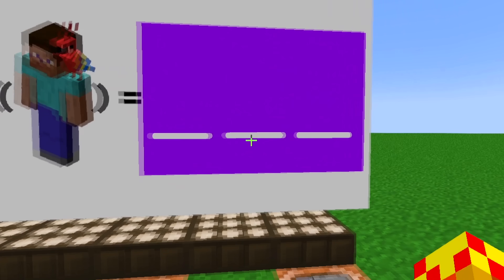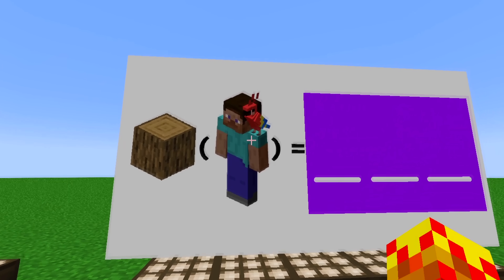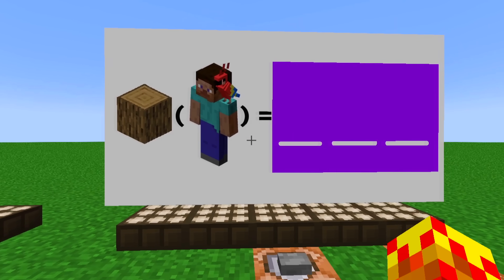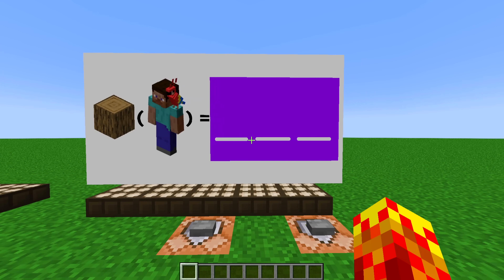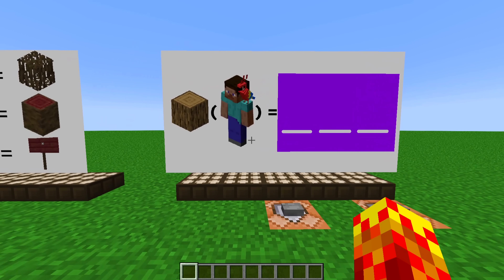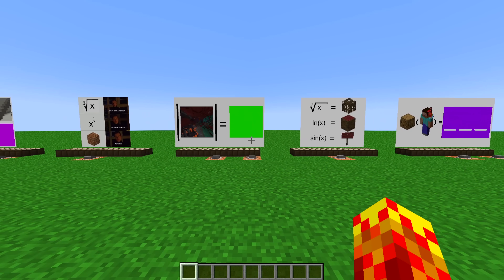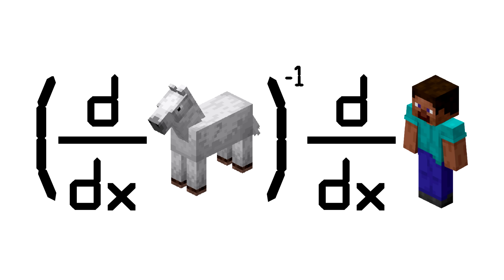And the final one is this. I did add these three lines because I think it's necessary, but we have an oak log. In brackets, we have a parrot sitting on top of Steve. What is the answer here? Now, understand that most questions do have multiple answers — I think there is a very elegant solution, which I think you'll love once you see the answer to this one.